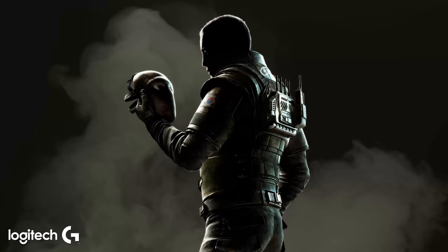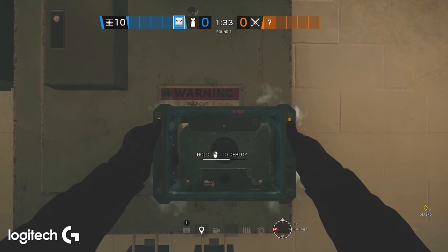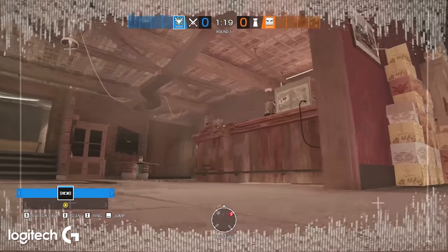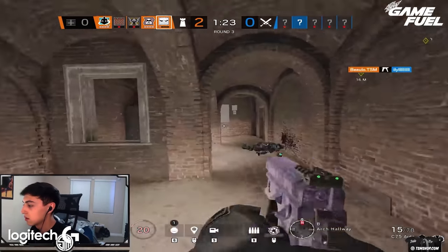What makes Vigil really good as an operator is just a very good loadout. Great primary, automatic secondary with the CZ or the SMG-12. He's got impacts and barbed wire or a bulletproof camera. You have some info options. If you just want to take impacts for the roam, go for it. But once you have your gadget enabled, any attacker drone can't see you, and that is extremely powerful when you want to rat around and burn out time on the roam.